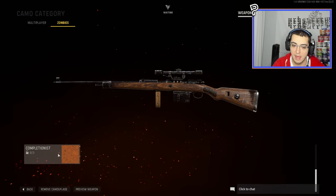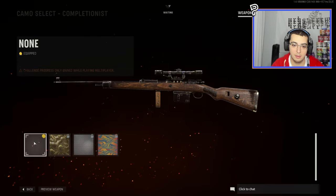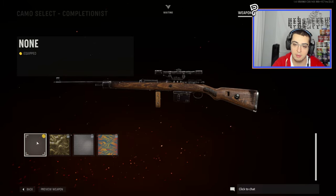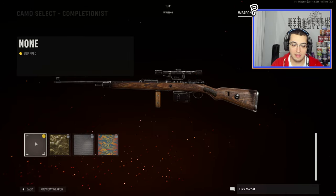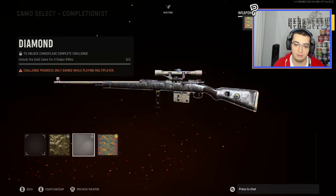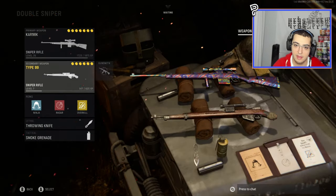If you're on PC, which is the easiest way, you'll need a controller plugged in or connected. Go down to the completionist camos — Gold, Diamond, and then Atomic. It also works with zombies camos like Golden Viper, Plague Diamond, and Dark Ether. Once you're in the completionist camos, take your mouse and hover over 'None' — just barely moving it so the game registers mouse input. While hovering, hit A on your controller and left or right on the D-pad at the exact same time. It'll scroll through the list and pick a camo — basically glitching out and giving it to you.